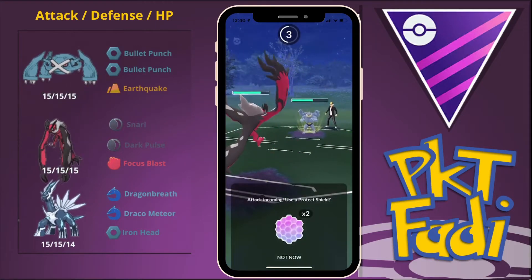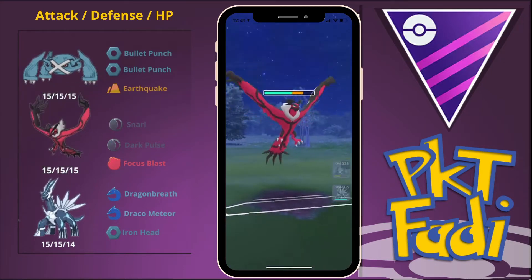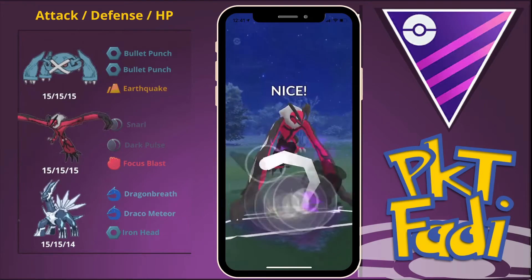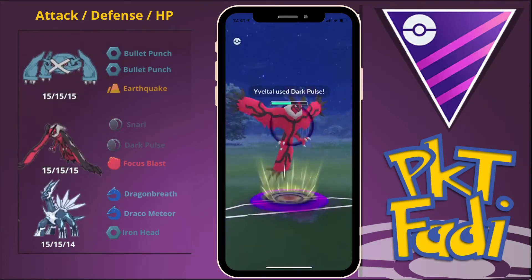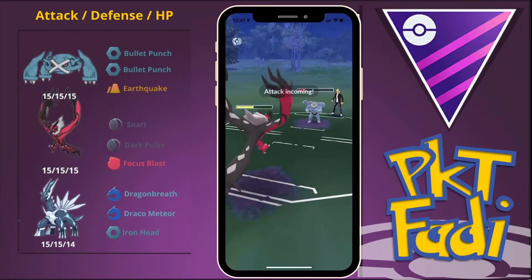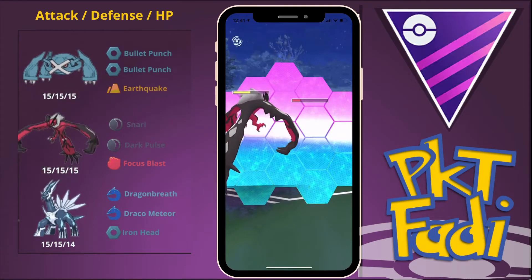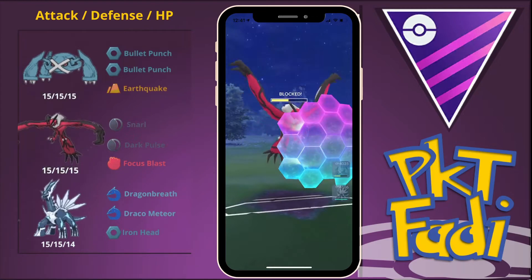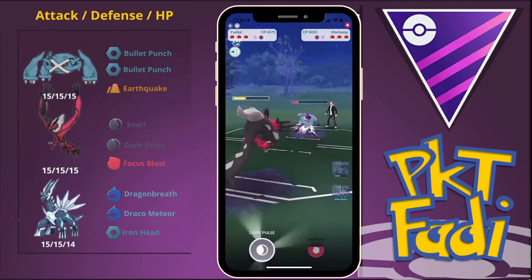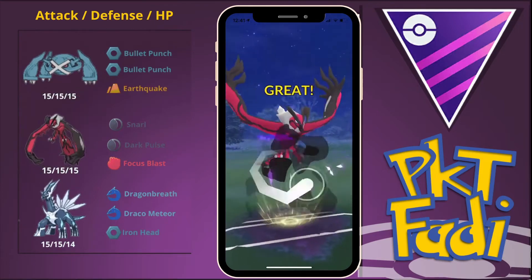We go for a Dark Pulse — my opponent probably goes for a Cross Chop or Rock Slide. They go for the Cross Chop; it doesn't do as much damage as I thought. We go for the Dark Pulse, my opponent lets it go through. We want to watch out for any potential Rock Slides so we shield up — it was a Cross Chop, so probably shouldn't have shielded, but it's better to be safe than sorry. We go for another Dark Pulse, and if my opponent wants their Machamp to survive they're going to have to shield it. They do shield it — we've used up both their shields.